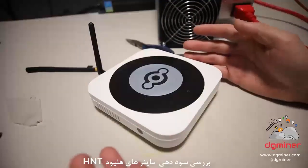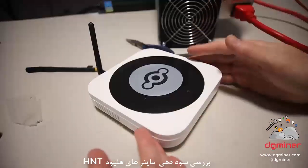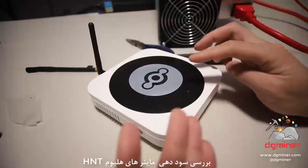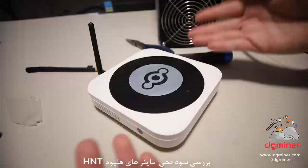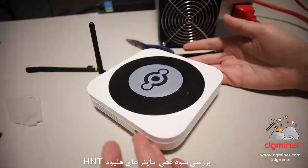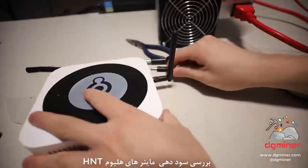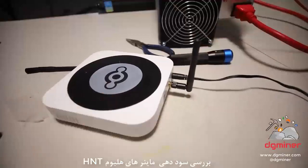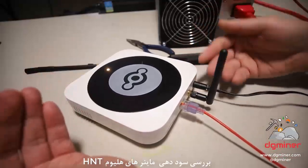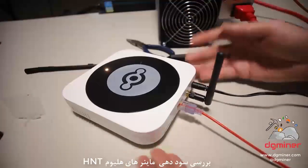The number one excuse from all of these companies, resellers, and distributors of these HNT hotspots is supply chain issues and the pandemic — the same excuses used amongst all the other companies regarding silicon and microchip shortages. That's definitely true, but it's also definitely because of the demand. If that Coindesk article mentioned there's still 3.5 to 4 million of these hotspots on backorder, that just shows how much reach the Helium network had.